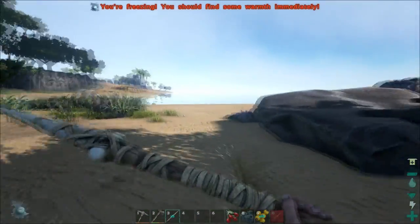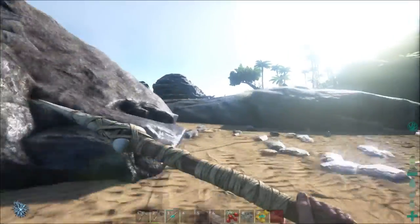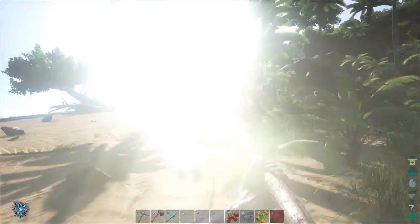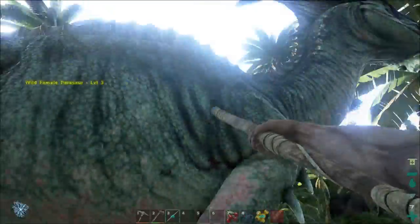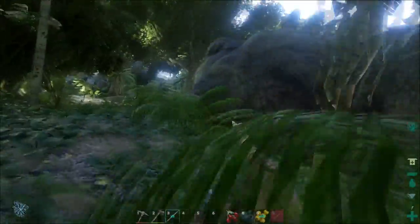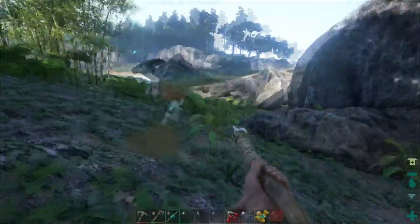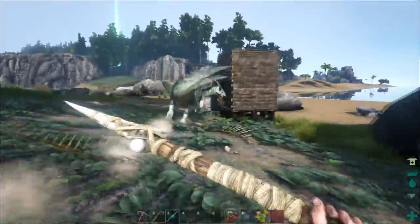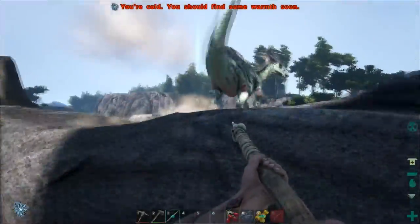Now what we need to do is look for any kind of herbivore dinosaur in order to kill it and take its meat. Over here I see a parasaur. Parasaurs will let you get a couple of hits in before they start running. They're a huge pain to chase after, especially when you don't do that much damage at low levels.